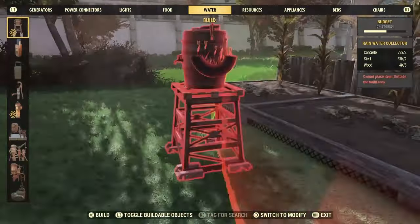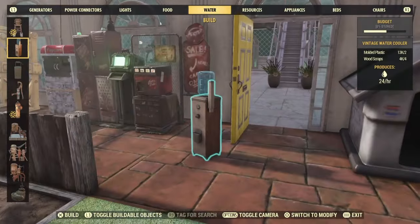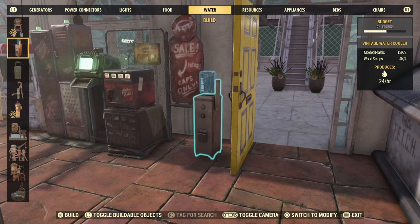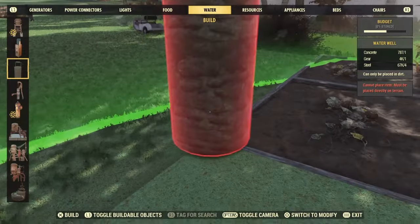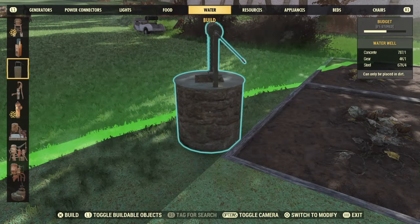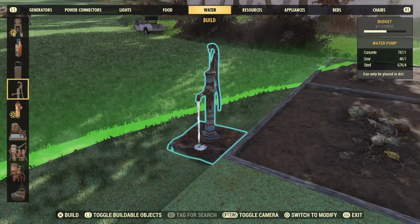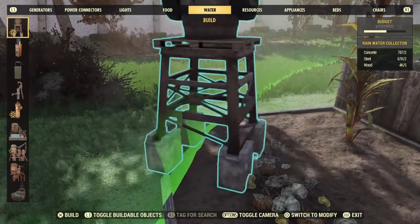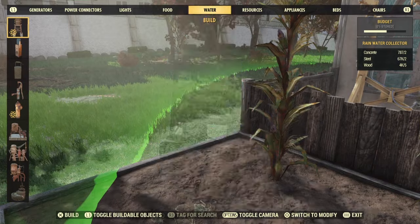The last but not least is water. If you're not near a water source like a lake where your camp is, you just want dirty water, so you can put down a well or a water pump — any kind of water source. Today I went with the rainwater collector, which will give you dirty water.